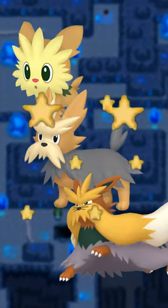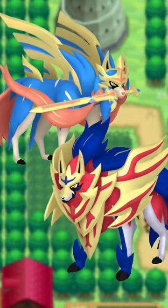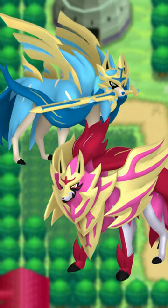The Lillipup line has some simple but effective changes. And Zacian and Zamazenta get more unified color schemes, but they look really cool like that.